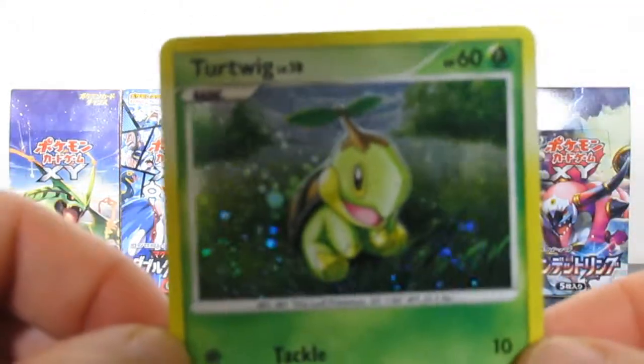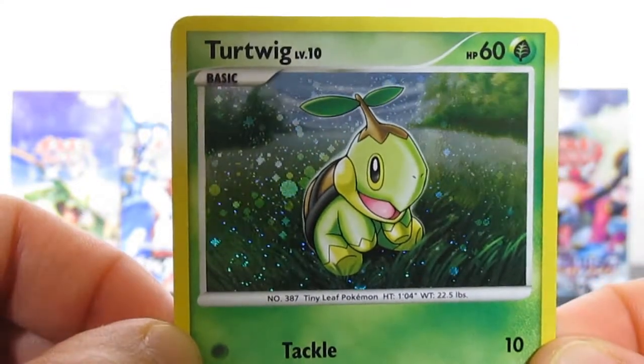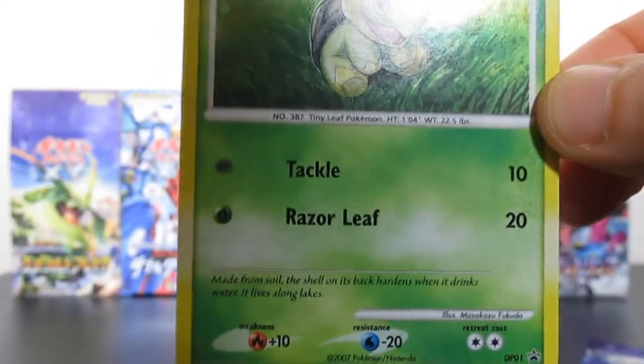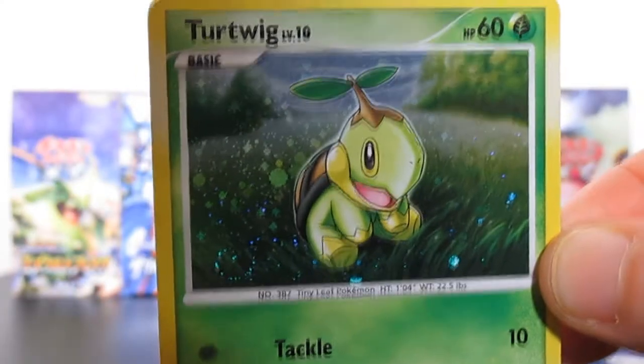There we go people, that is a Turtwig promo and I also love the artwork. It's got Tackle and Razor Leaf, so that is Diamond and Pearl number 1 - that's the first Black Star promo for the Diamond and Pearl base series. I never even knew that!